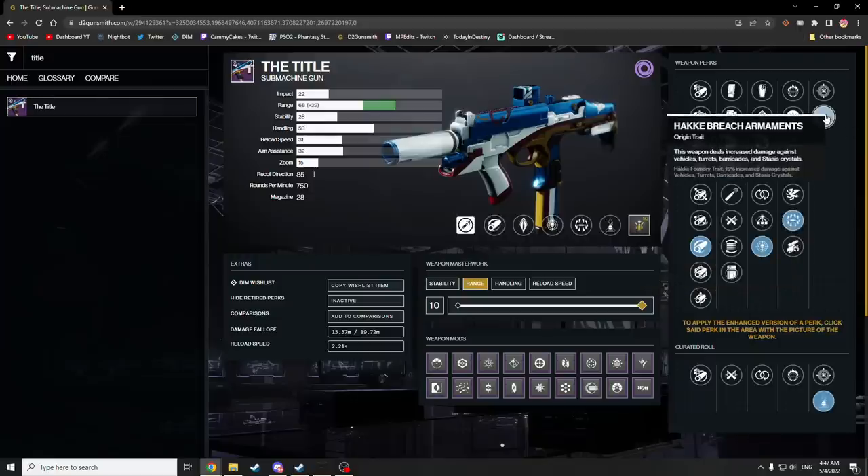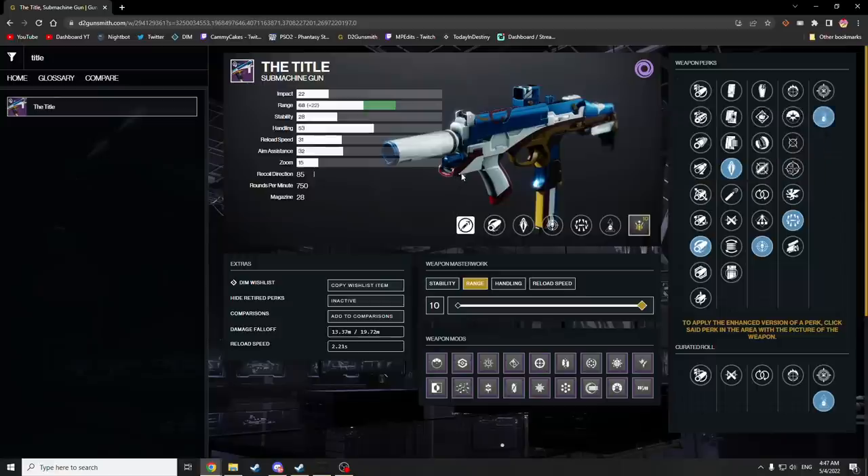The only difference is you don't have Hawkeye Breach Armaments. So if you're trying to make a barricade breaker, just go for the title if possible. Yes, there's this element of FOMO — fear of missing out this week — for trying to break your back and get a title before it goes away for a year. But I wouldn't lose sleep over it, because compared to other SMGs, it's good, not great. Unless you're going for that hyper-specific roll.